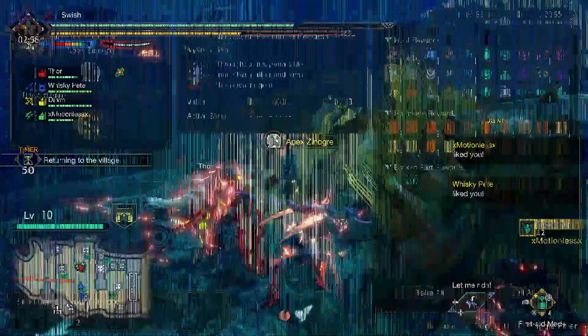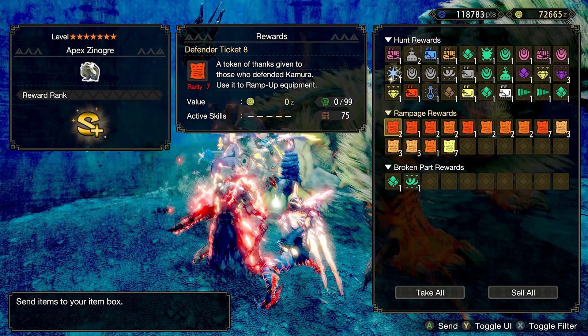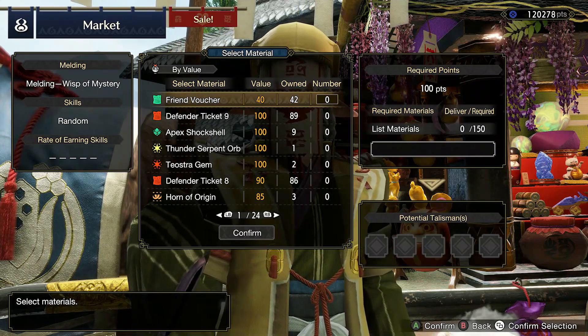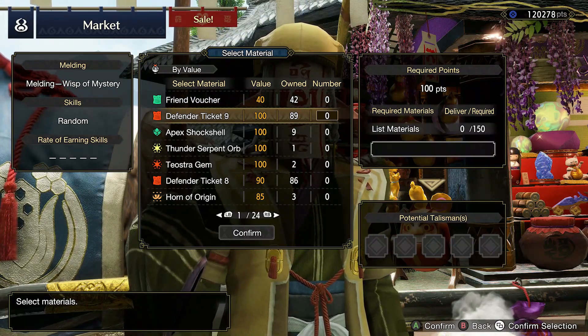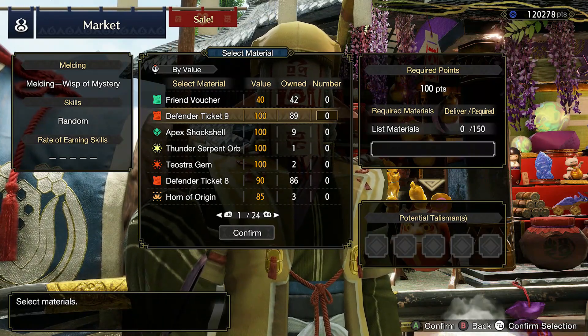A lot of these are worth 100 points apiece and the Defender Tickets that you get hold of are absolutely amazing — with the 9s, the 8s and the 7s all being worth very high points values. Most times I've found that doing a 20-minute run would allow me the resources to make at least 15 melds back in the marketplace. As you can see here, Apex Shock Shell, Defender Ticket 9s and Defender Ticket 8s are all worth a very high value. You'll be getting hold of a lot of these as well as a few other bits and pieces. You should be able to make a lot of talismans very fast with these two methods, making your life just a whole bunch easier.